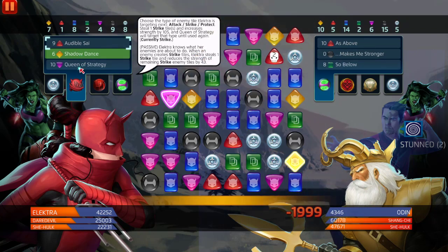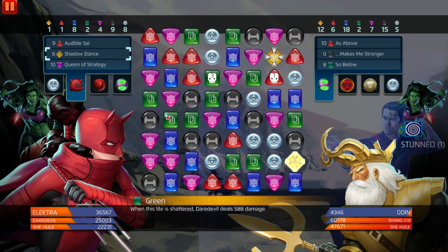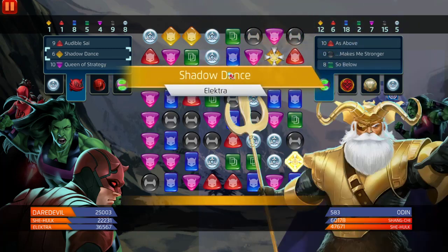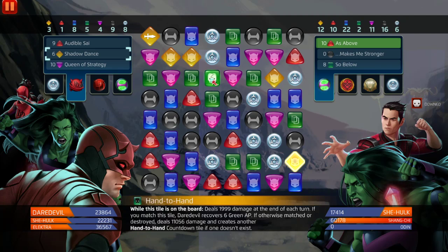We'll pop yellow. This team really works well — it's sort of like half-life Thor and Jane Foster. This team also really excels against strike tile or special tile creating teams. You don't have to go up against just one type — it can be strike, attack, or protect tiles, which is great. We'll match more green. Odin's down — I'm pretty sure we're gonna win. The damage: we dealt damage to Odin and he got hit with the extra damage from the first hit, then another set of damage.